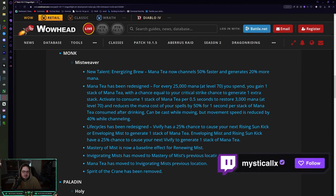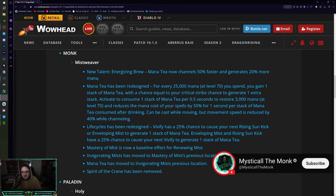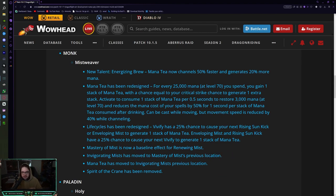First of all, we got a new talent Energizing Brood that makes it so the new Mana Tea channels 50% faster and generates 20% more mana. We got a new Mana Tea rework that I'm going to go through - pretty much every time you spend 25,000 mana you get a stack of Mana Tea, and there's a chance depending on your crit that you can get more stacks. Each stack of Mana Tea restores 3,000 mana. Life Cycles has also been redesigned - they've actually incorporated Rising Sun Kick with it, which is really cool.